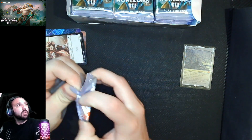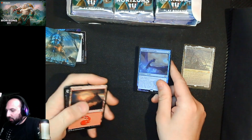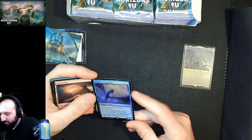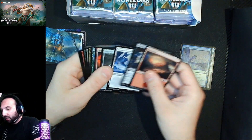Come on, Ugin's Labyrinth to go with our Ulamog because that makes sense. Oh! Gilded Drake is one of my favorite cards of all time, so a foil updated version that is kind of better in cEDH is pretty sweet. I don't know how much better, but that pack was pretty cool.